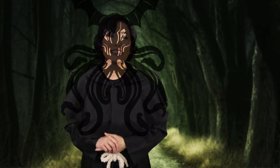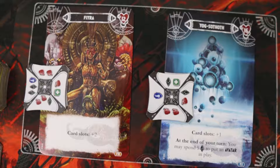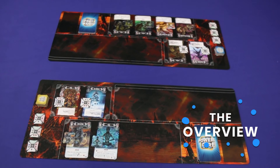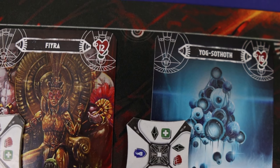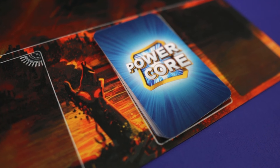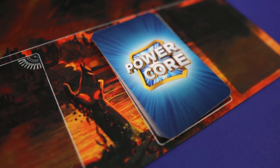The game plays two players with mechanics such as hand management, take that, and action point allowance. The game is of medium complexity. Power Core Call of Cthulhu is a dual battle game where two players are battling till one player runs out of health or till one player is out of cards in their deck.